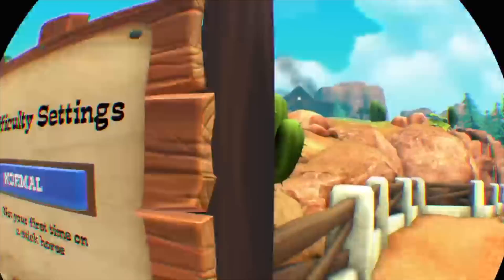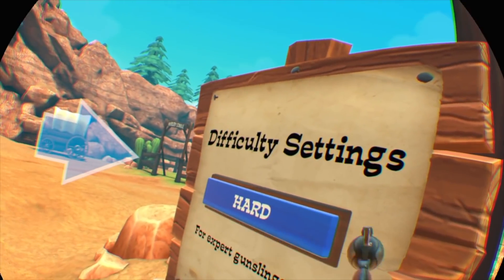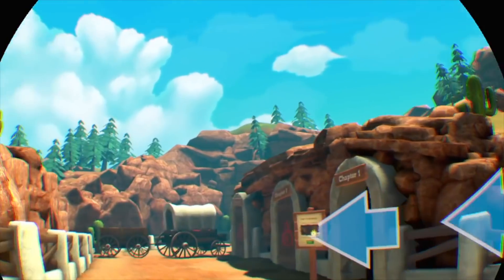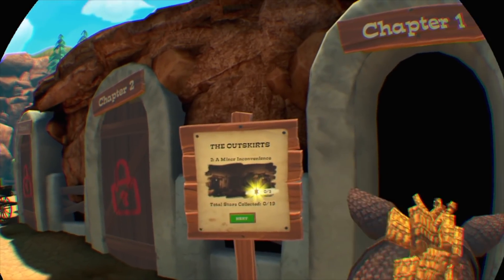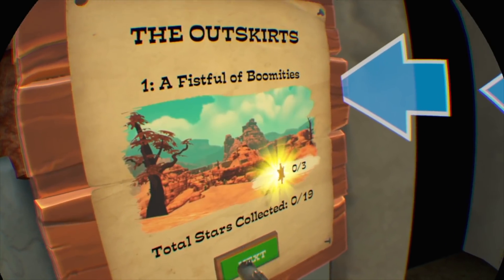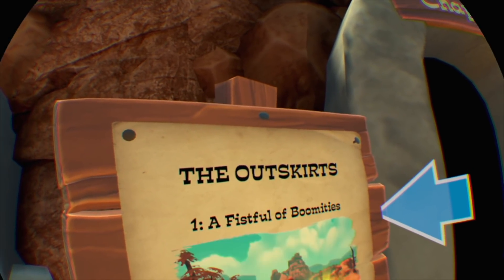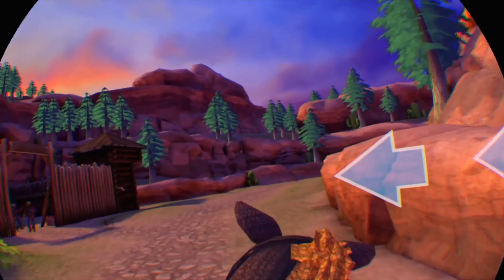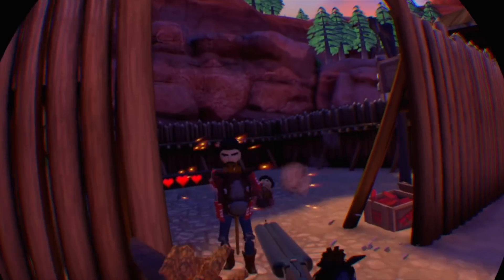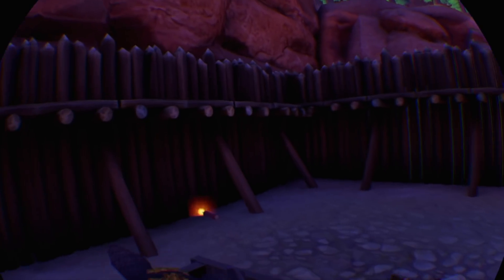One thing I can't stress enough is that Hop Along is not a wave shooter. The game is organized into three chapters — the first two are split into five sections and the last is one big boss. The entire story is narrated as you play through it. It's actually pretty challenging and offers three different levels of difficulty, and if we're being honest, I had a little trouble on easy. Each section has branching paths, hidden secrets, and tons of enemies to take out.